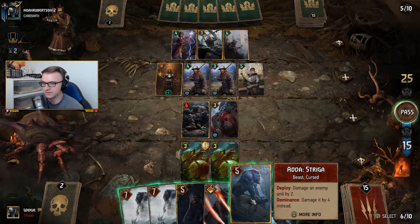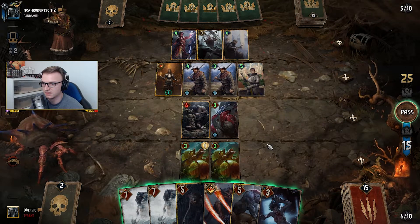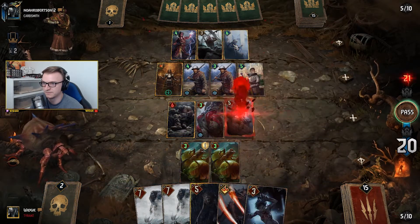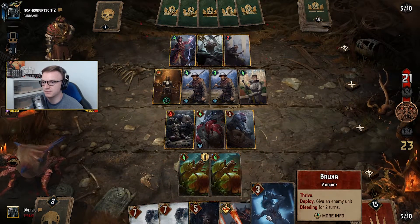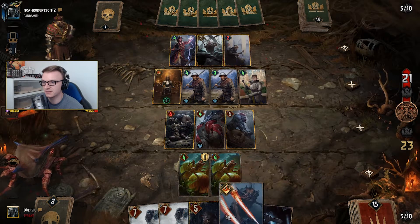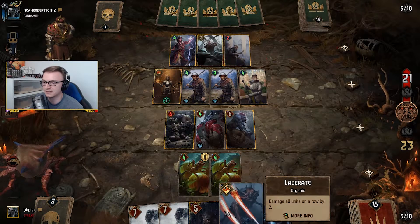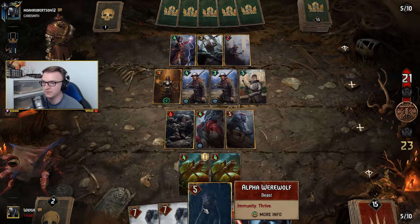We still have Dominance, so I might actually just take her out. I'm going to put a Bruxa down as well. But I don't think it's going to be enough — depends if he can boost it. If he can boost it, I'm just going to Lacerate the back row, it will take that out and also do six damage, which isn't that bad. Then I'll put the Werewolf down.